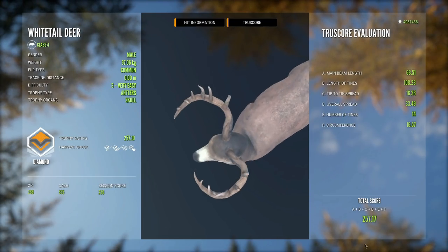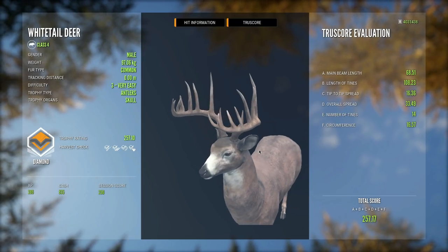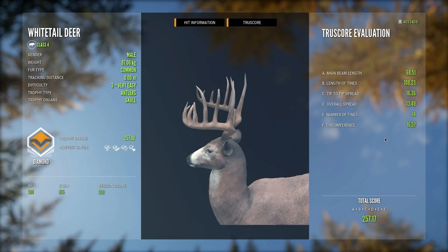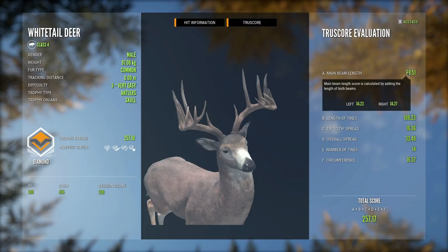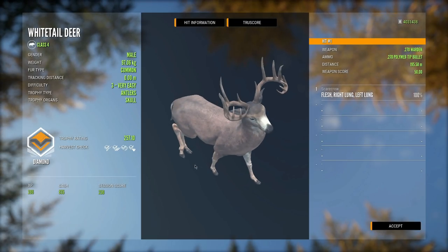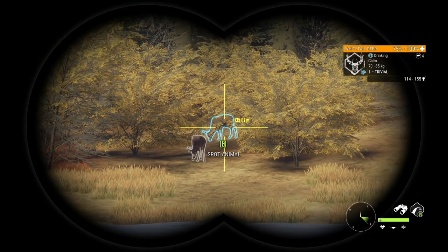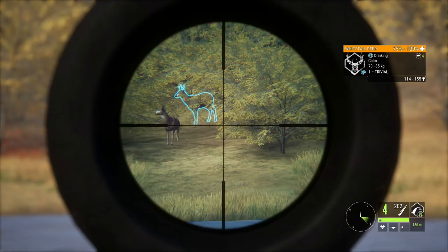I do like this rack more than any of the others — I think it's probably the most realistic. The G2s aren't nearly as large as they are on some of the others, and it doesn't have a bunch of those tiny tines towards the front of the main beams. Those are like two of my biggest gripes with whitetail racks, and I think this one is probably the best looking out of all of them. This guy's even just a little bit uneven too, which makes it even cooler.